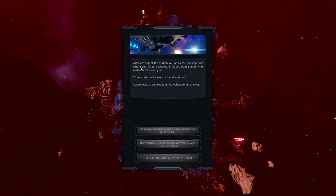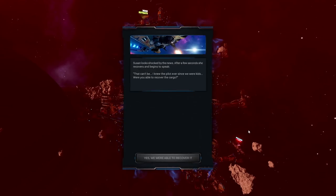After arriving at the station, you go to the docking port where your ship is located. In it, you spot Susan, who rushes out to meet you. She asks if you found anything and looks at you expectantly. We found the freighter — there weren't any survivors. They were all dead, Susan. We were unable to do anything. Or they were violently butchered. Let's go for the top one, because I'd rather spare her feelings if possible.